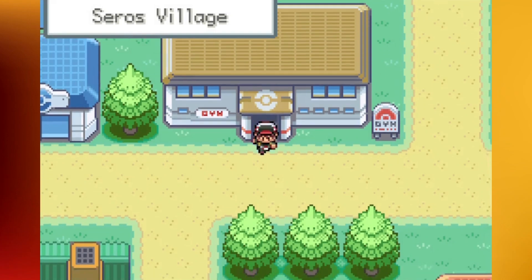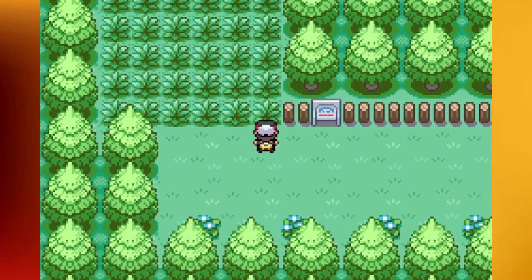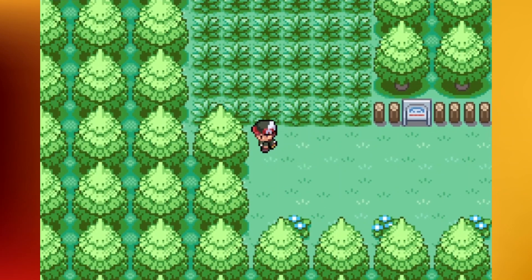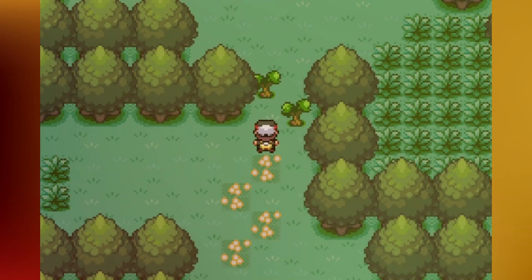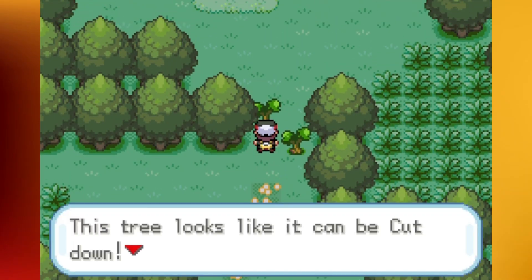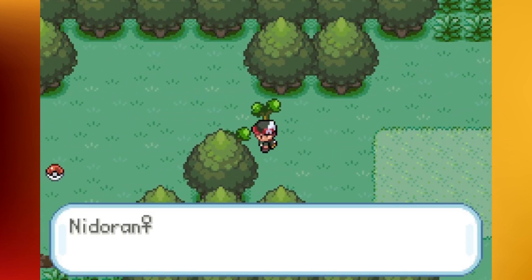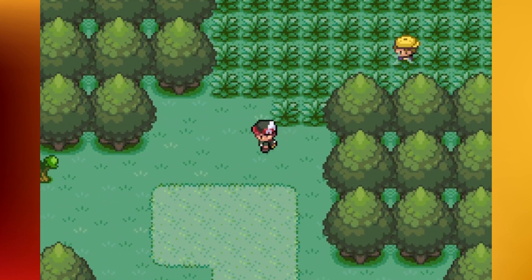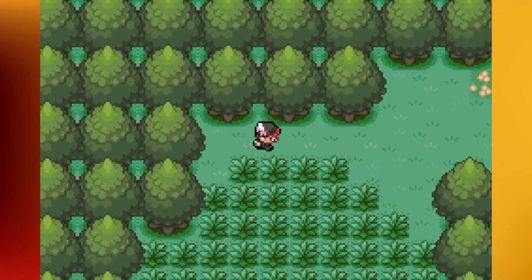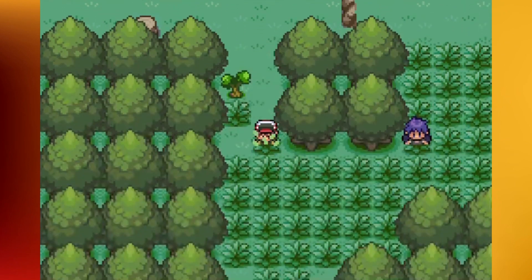We got Fernando back in the gym. There's one more area of the forest we can check out now that we have Cut, but I don't want to teach Cut to any of my main team members. So I'm going to catch a little HM Mon real fast. I went ahead and caught a female Nidoran back on the Cerros Path, and we can now cut down some of these trees. I think there's one more trainer we can find, and an item as well. I just want to make sure I cover the entire forest. I don't think the forest leads you anywhere — you're actually gonna want to start heading east of Saros Village to make your way to the next town.